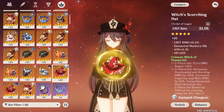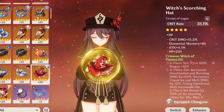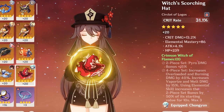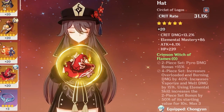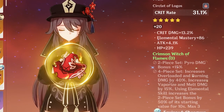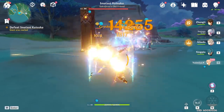Another viable set is Lava Walker, which increases the damage of her active elemental skill by 22.5% — buffed up by an additional 50%, going from 15% pyro to 22.5% pyro during that initial 10 seconds. It also enables bonus damage through overload or vaporize reactions. However, this set is worse than the Reminiscence set because Yomiya attacks so quickly that she cannot proc vaporize fast enough.